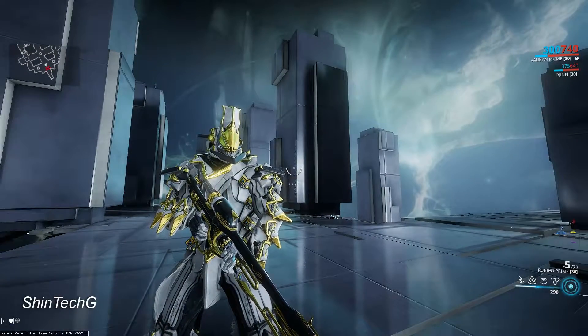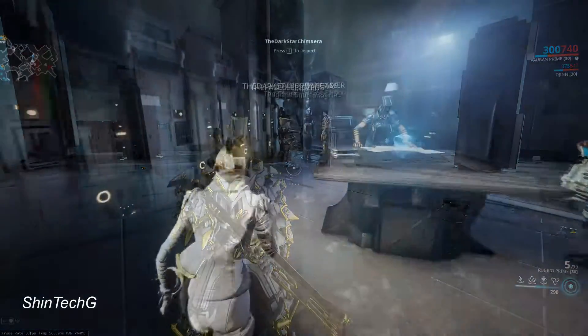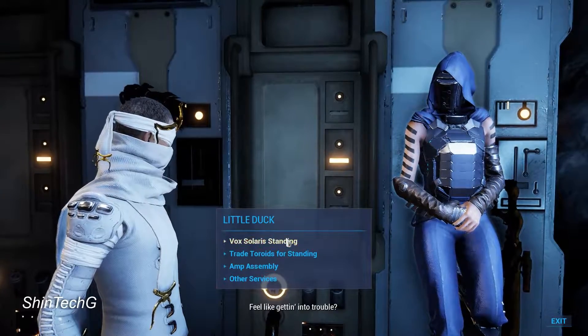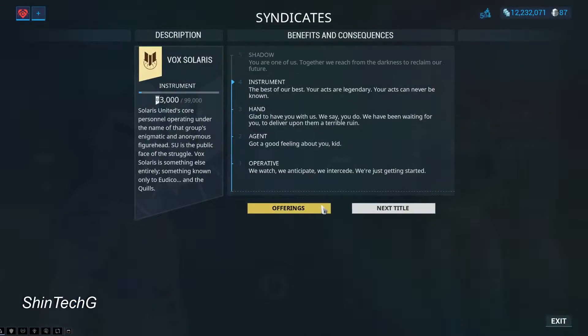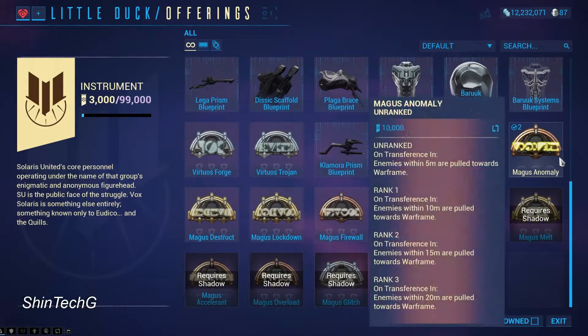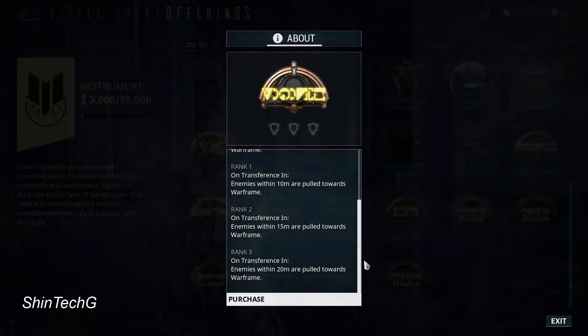What's up everyone? Today we are going to be talking about Magus Anomaly. This is one of those new operator arcanes that came with Fortuna Part 2. If you guys want to get your hands on this, you can get it from Little Duck in Fortuna with only standing. These new arcanes already come completely built, so it's pretty much easier to get these now.